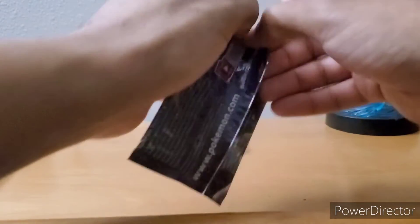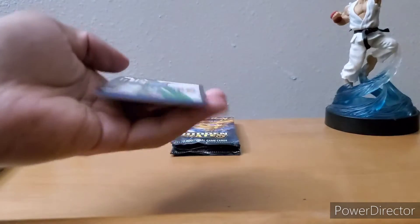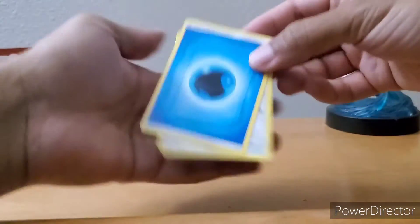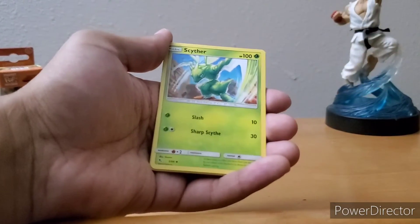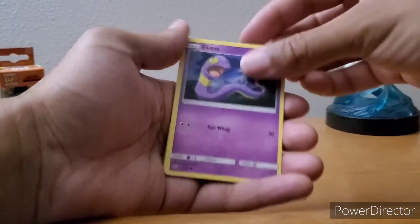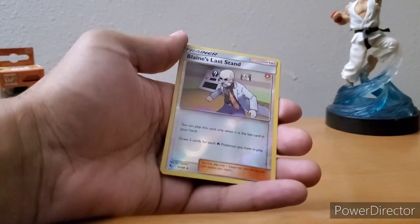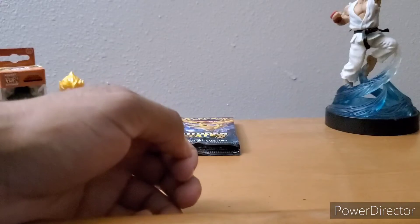Shiny Mewtwo, make it happen buddy. So far we're doing very, very good — no complaints. Next pack: Chansey, Brock, Blastoise, Eevee, Charmander, Psyduck, Magikarp — no shiny there. And no shiny there. The streak has been broken — it's alright.